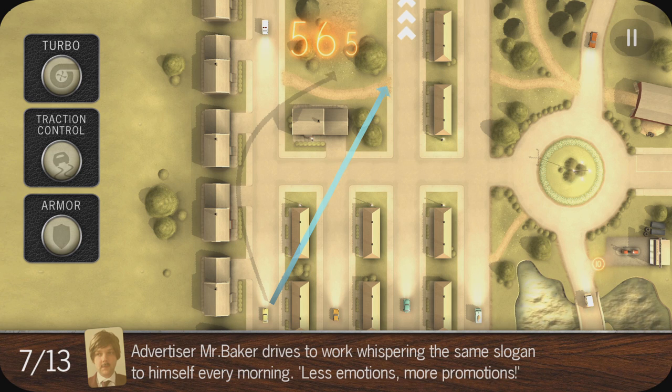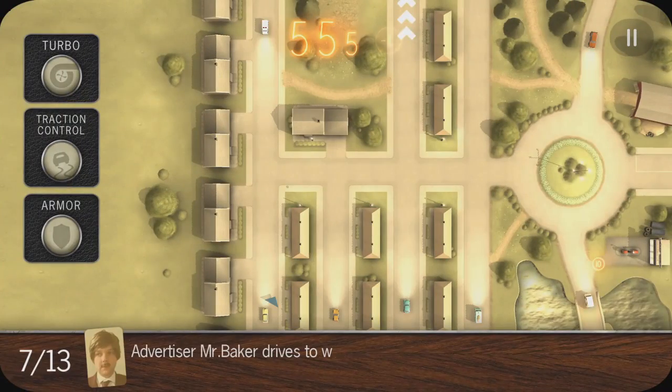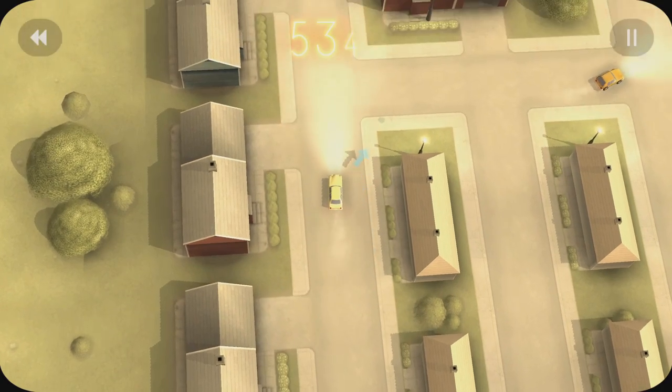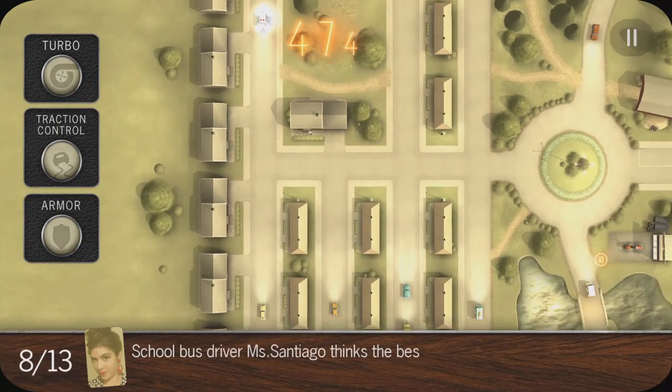Appetizer Mr. Baker drives to work whispering the same slogan to himself every morning: Less emotions, more promotions. That was not great — try that again. There we go. No one's actually getting in his way. Great. Except for him — he's driving like a maniac.